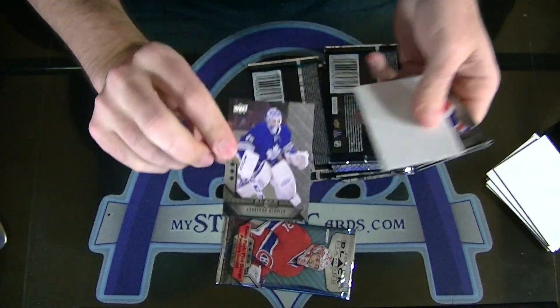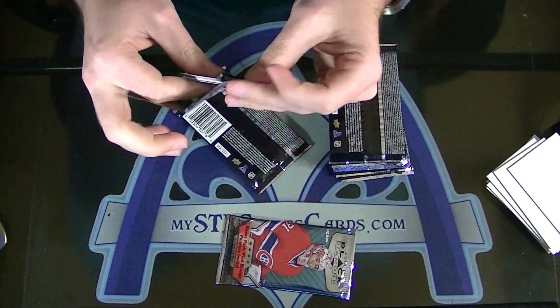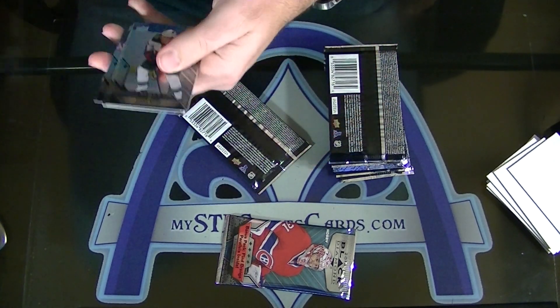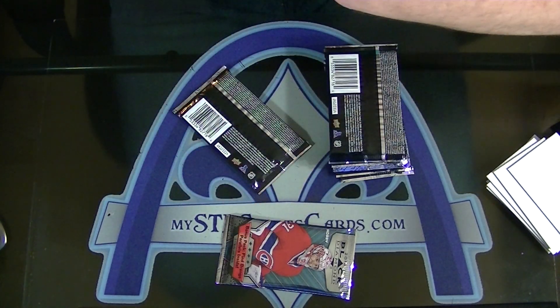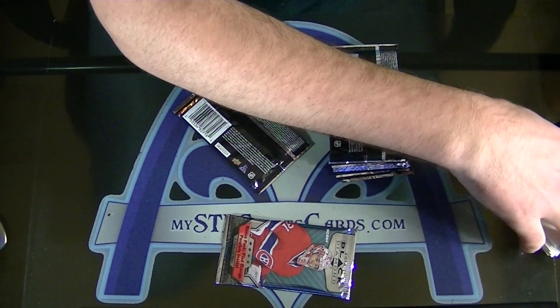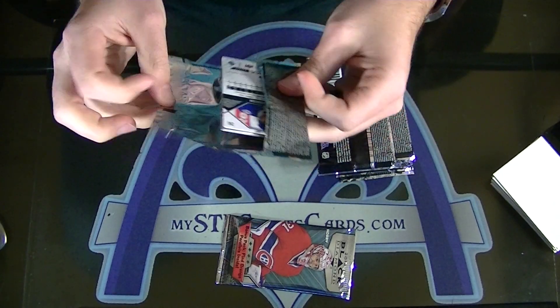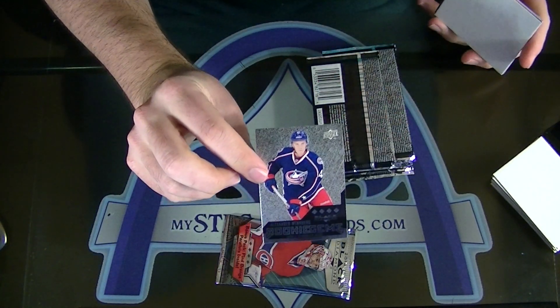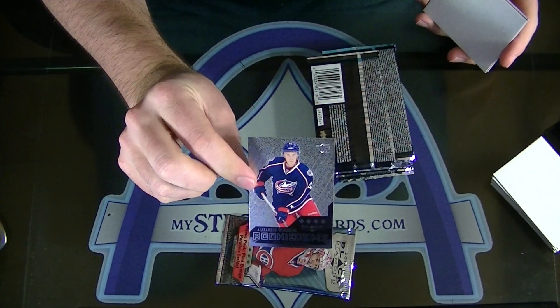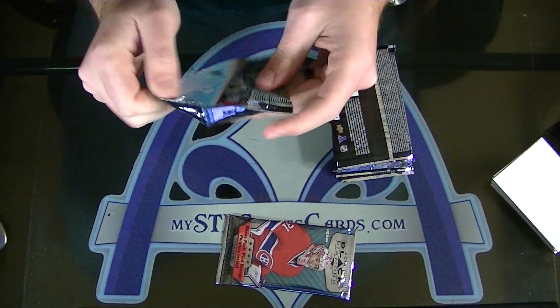Triple of Jonathan Bernier for Toronto. Corey Perry double for the Ducks. Alexander Wennberg quad diamond rookie gem for Columbus — nice quad diamond rookie for the Jackets.